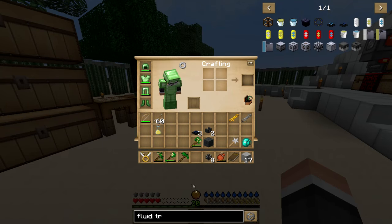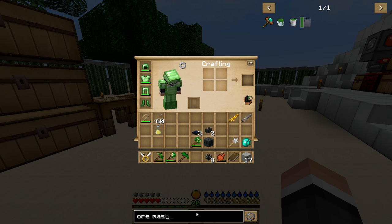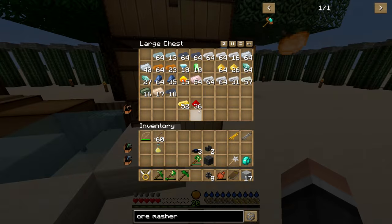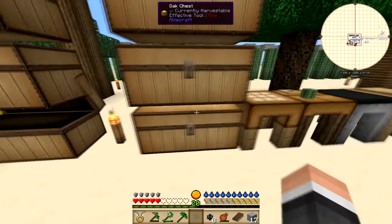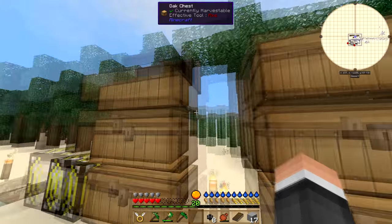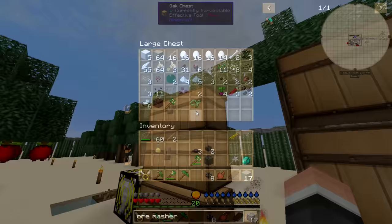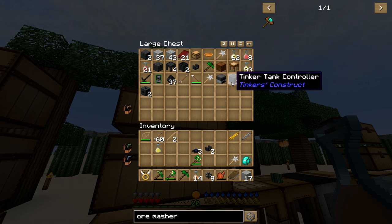Someone mentioned something in the comments of my last video and I actually want to try this — the ore smasher. Let's try the ore smasher because if it does what they say it sounds pretty useful, and I've never used it. I've never seen anyone else use this either, so I don't think it's a very commonly known thing. But if we're gonna be doing manual sieving — boom, I also noticed these — the pieces for the giant Tankers mod tank, which I've also never had to use.